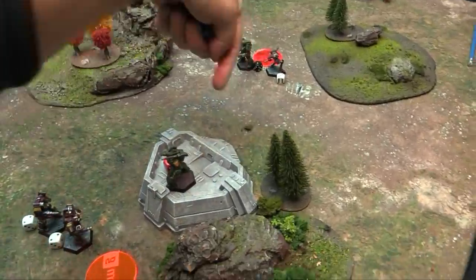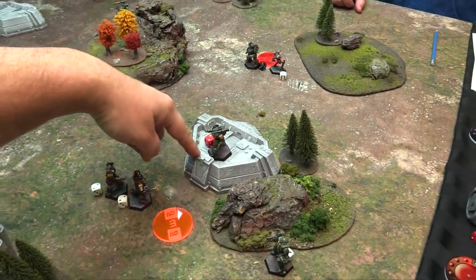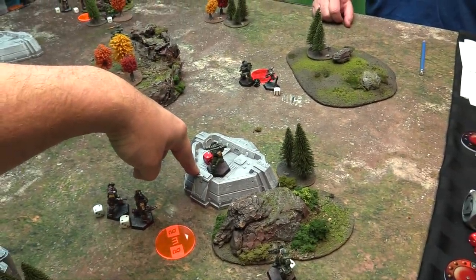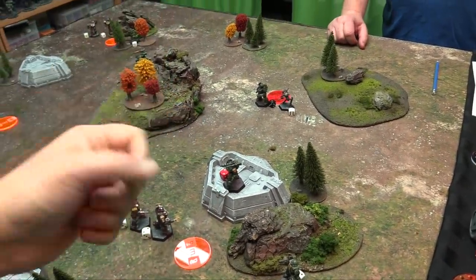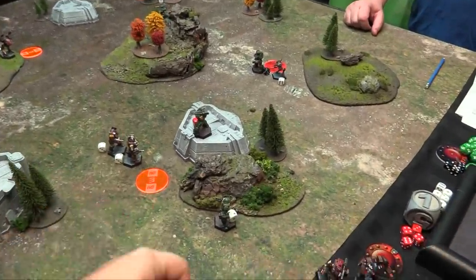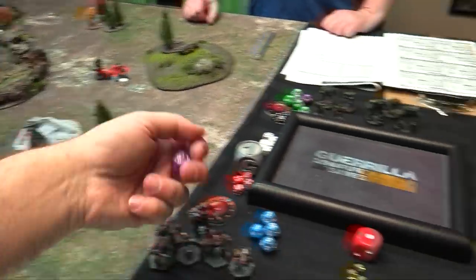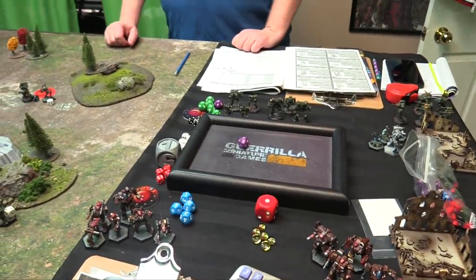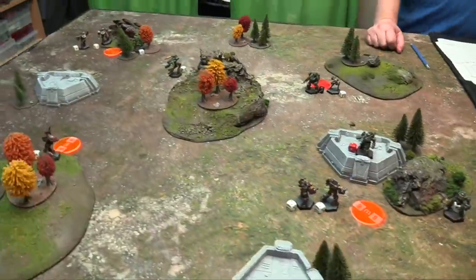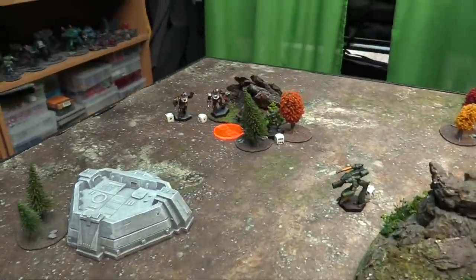Now the Locust with a single die. He moved full distance, so 4, 5, 6, 7, 8 for range, 9 for cover, but back down 2 for speed fire and tactical expertise because he's the 4th shooter. Goes back down to 7. Nope. That was my best chance at landing a crit in there and I didn't get it. So we'll go over here and try to shoot this Commando.